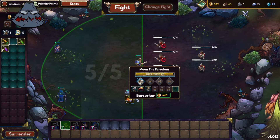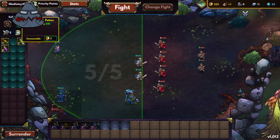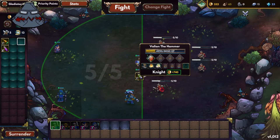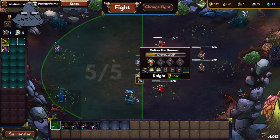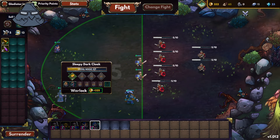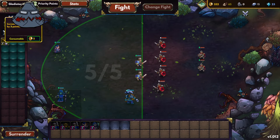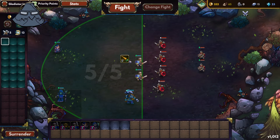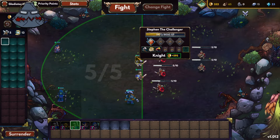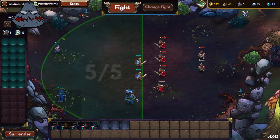I'll give Moon some apples so he can actually swing his axe a little bit better. Valiant can get a little bit more health. Sleepy, you can get 50% more XP from this fight and free movement. To Stefan — why not? Alright, things are good, let's fight!